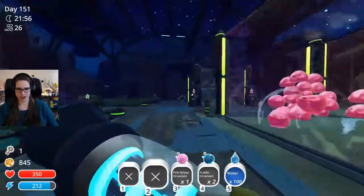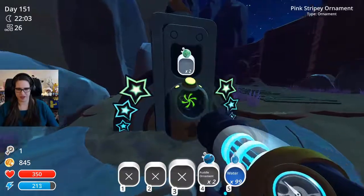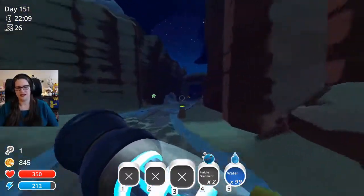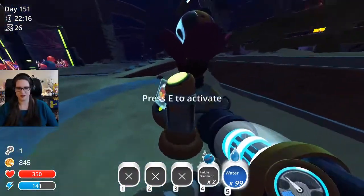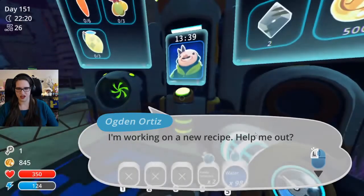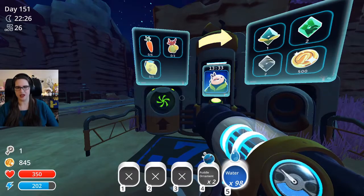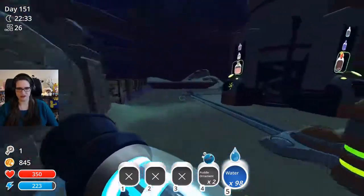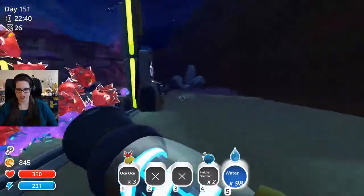Let's go give you water, let's put these guys away. Putting the puddles down by the puddles, absolutely. I gotta feed them. You can have some water. Let's see who's calling us - Ogden, absolutely. What do you want? Three oka oka, six carrots, and three lemon. Three, six, three - got it.